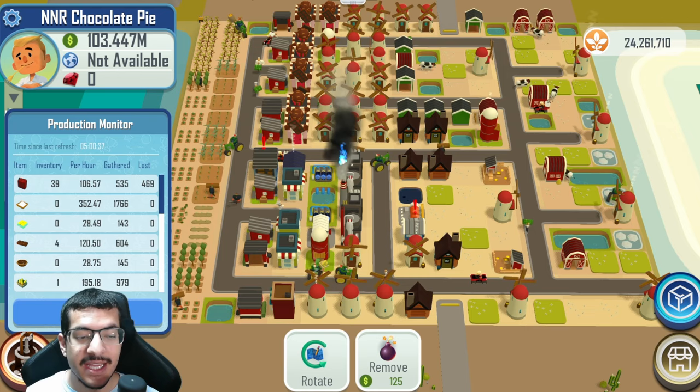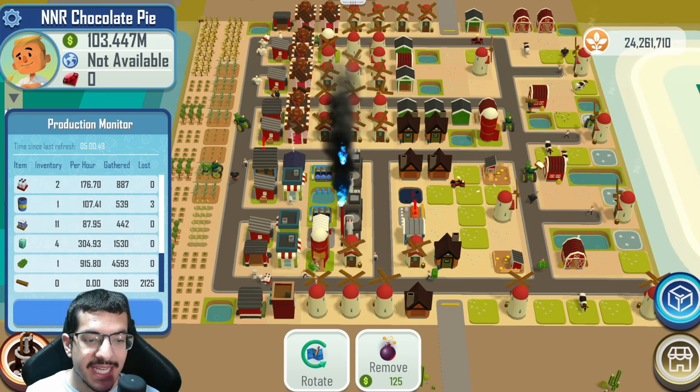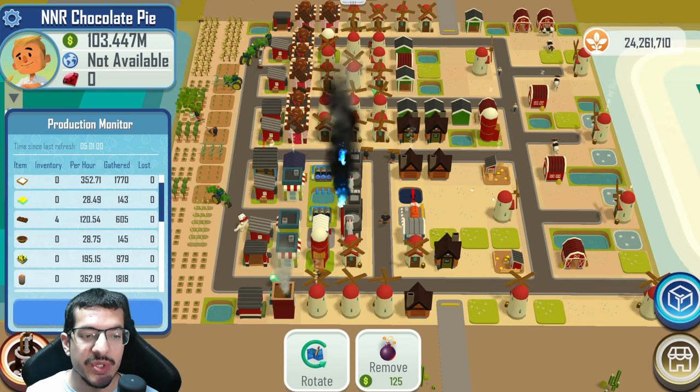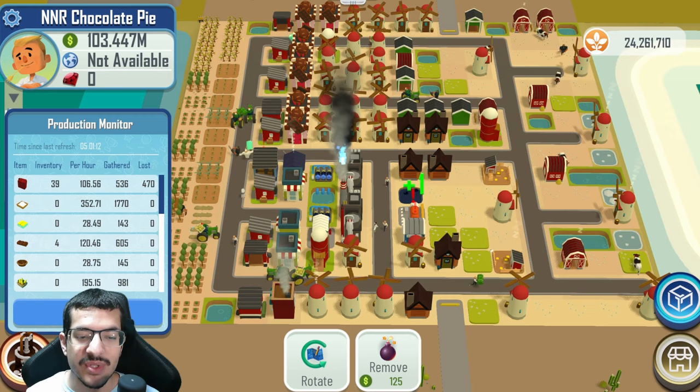On the production monitor, the important numbers are: sugar at 305 per hour, salt at 88 per hour, milk at 176 per hour, eggs at 129 per hour, cornstarch at 48 per hour, cocoa at 360 which puts chocolate bars at 120, and butter at 28 per hour. That gives you about 28 to 29 chocolate pies per hour.